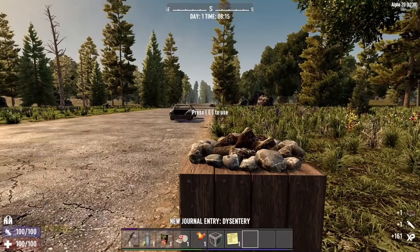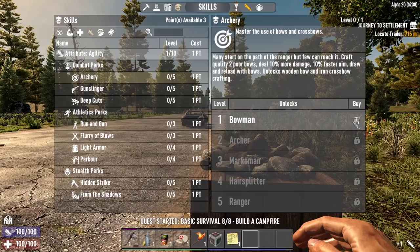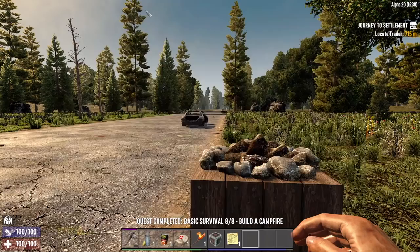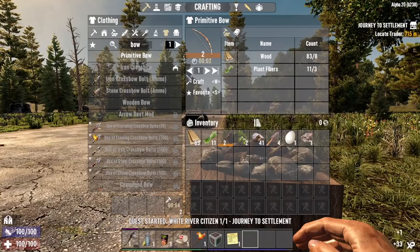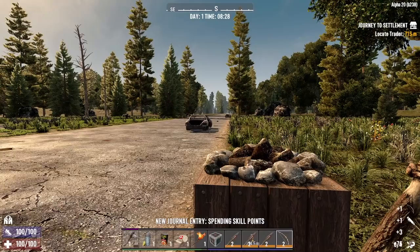Everything else is default. Let's get this campfire put down — and these initial quests are complete. We get 4 skill points. I'm going to go Strength level 2, Archery level 1, Sexual Tyrannosaurus level 1, and Javelin Master level 1. Let's craft 3 spears and a bow — this time it'll be a level 2. Bring the spears and bow down and get that thing loaded up.